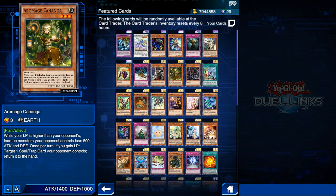Next we have Aromage Cananga. I was waiting a long time for this card to appear at card trader and it was added recently. Will this card increase the power of Aromages? We'll see, since it was added just a few days ago, but I'll definitely experiment with it. Previously Aromages were always lacking something, mainly backrow removal, and this card deals with that. Aromages were always somewhere around Gold-Platinum ranks — maybe Aromage Cananga will make them better.